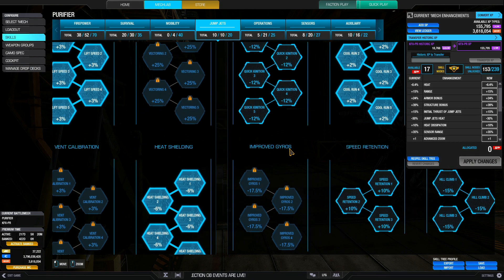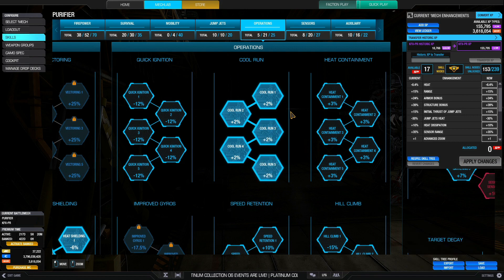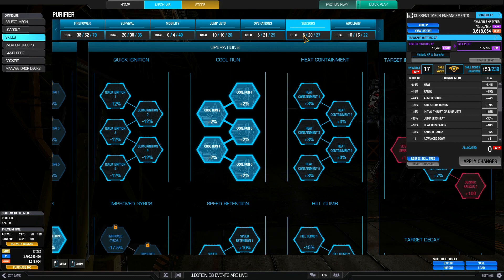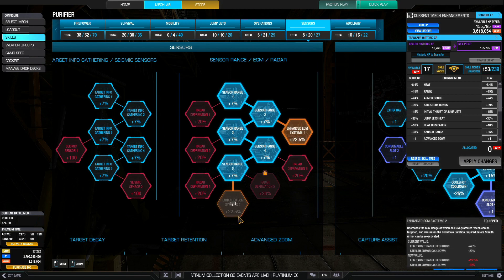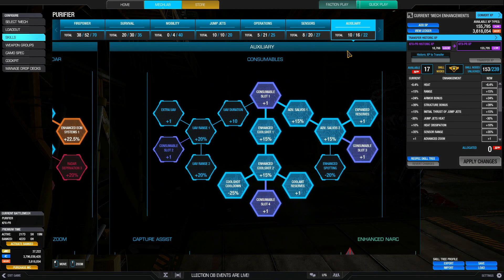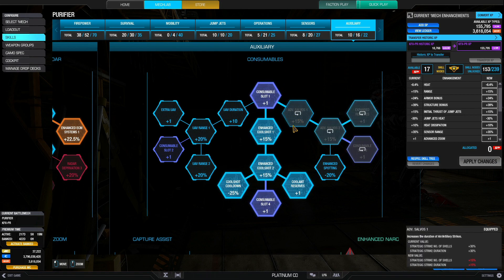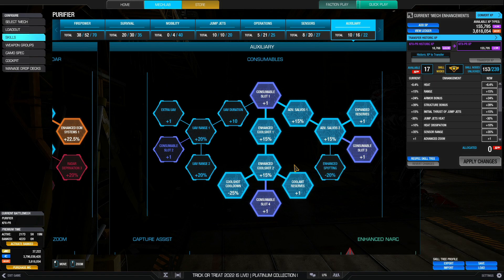Five nodes of cool run add an additional 10% heat dissipation. Combined with the quirk that's a 17.5% boost to heat dissipation, and with 16 double heat sinks it already dissipates fast. For sensors, with the ECM you want both nodes of enhanced ECM — staying about 350 to 400 meters from the closest enemy means you don't appear on their minimap. We sometimes call it the 'Jesus box': no dorito, no shooty.